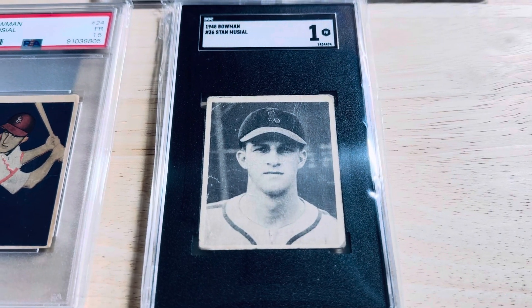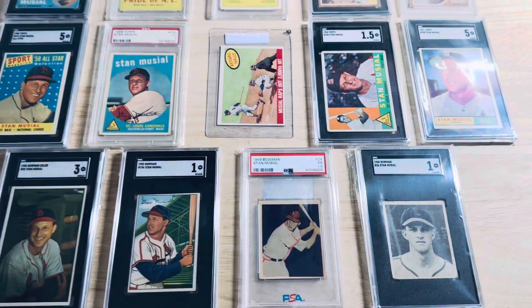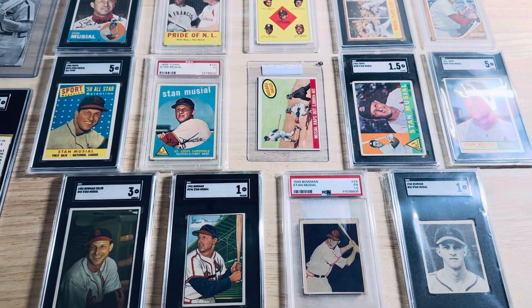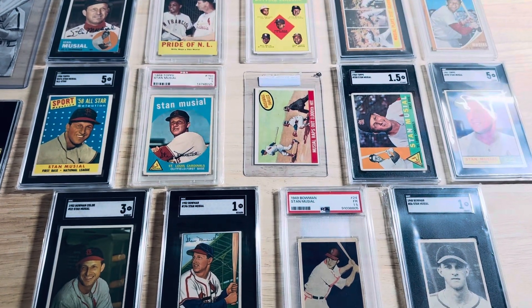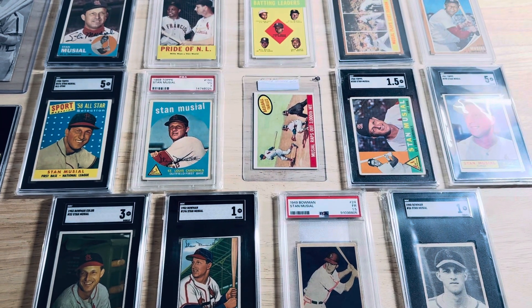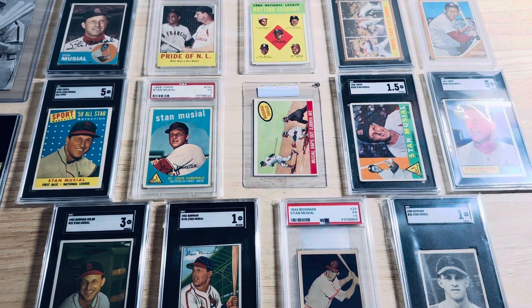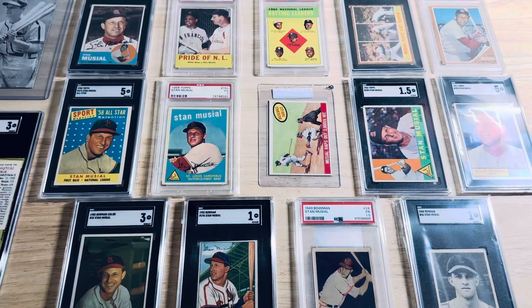I hope you guys enjoyed this. Stan Musial has been one of my favorite all-time players — he's my father's all-time favorite Cardinal — so that's part of the reason I went after his run. Now I have it, so I'm just going to fill in some of the pieces I'm missing. At some point I will acquire that Leaf card from 1949 to round out the Musial gum card run, and then I'll move on to the food and beverage products as well. Have a great one, guys.